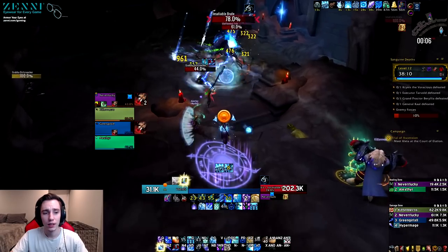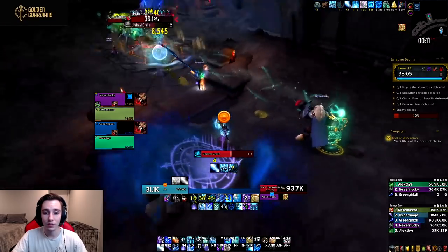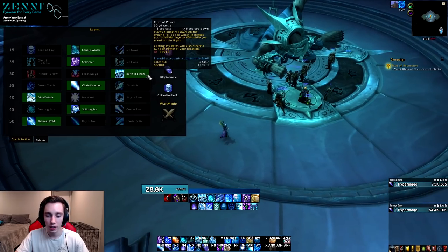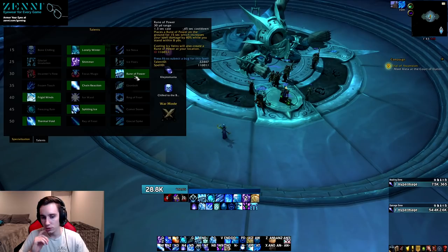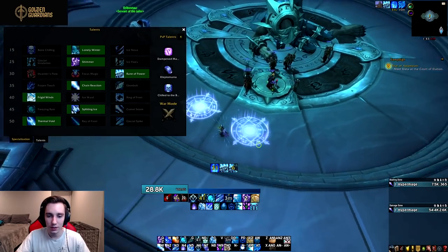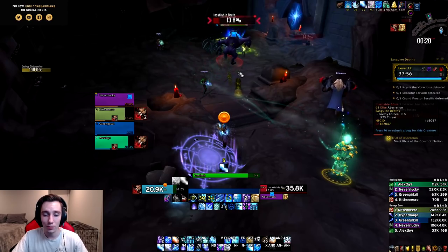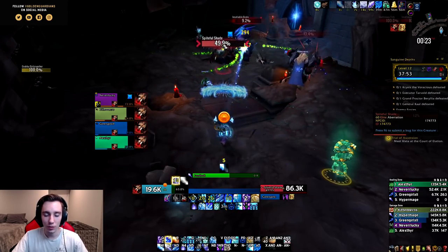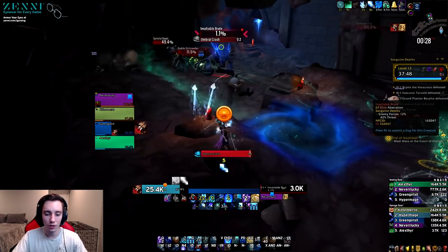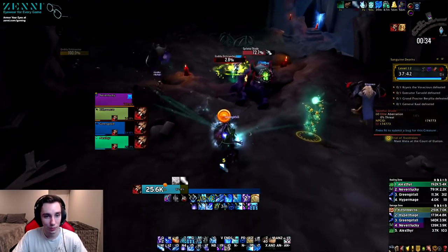To balance this, Rune of Power in the talent section now only has one charge instead of two. So as you can see, I'm specced into Rune of Power — I can drop it manually, and then when I cast Icy Veins a second Rune of Power drops. You won't want to overlap them because the effects don't stack. It also reduces the total number of Rune of Power uses you'll have, since you essentially have one drop on a 45-second cooldown and the other tied to a three-minute cooldown.